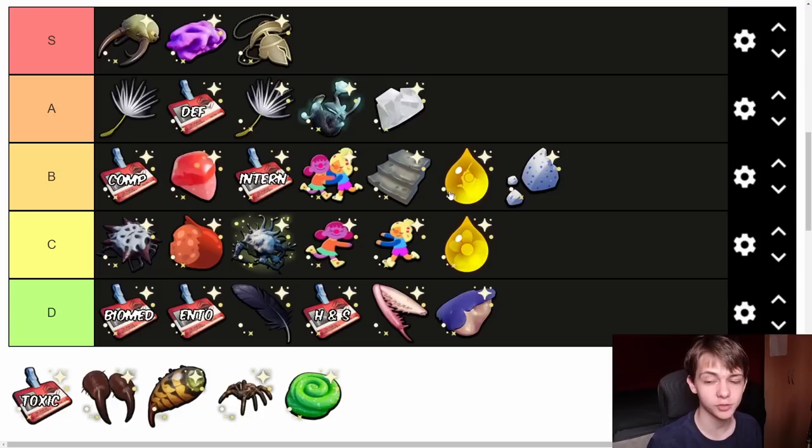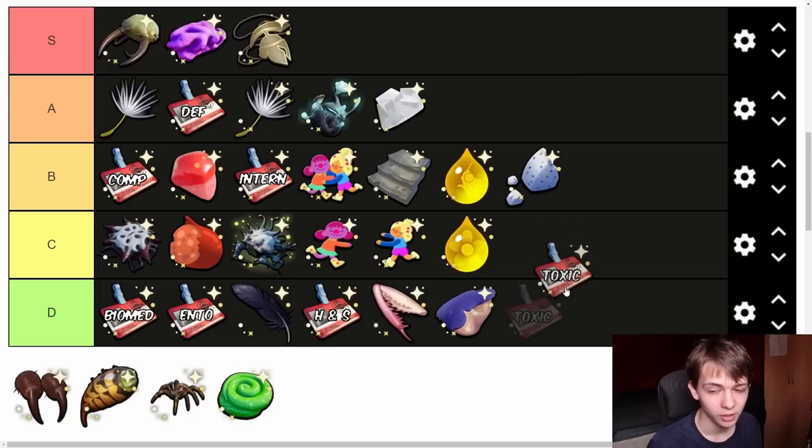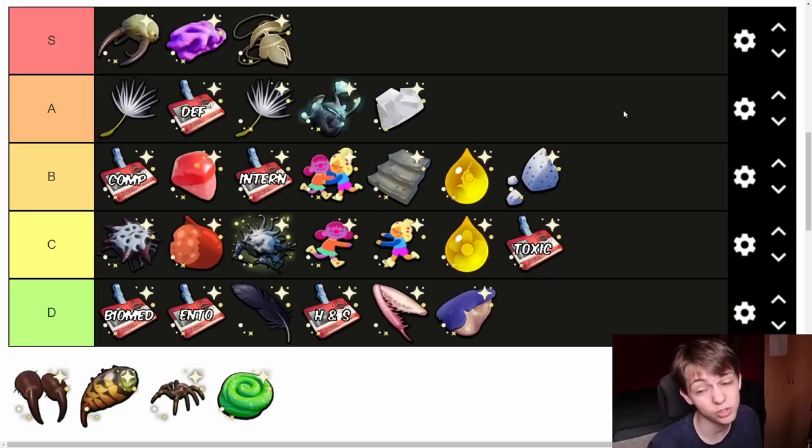Next we have the Toxicology Badge. This gives you gas resistance and dust guard, but makes you take more poison damage. It can be useful for dust guard if you're going into the Termite Nest or fighting dust mites. The gas resistance used to be good when it was 100% and you didn't need a gas mask, but they changed it so you no longer get 100% gas resistance, which puts it at C tier. It can be useful if you don't want to use a gas mask or the termite chest plate, but it's nothing crazy. It's a guaranteed find from the Pond Lab.